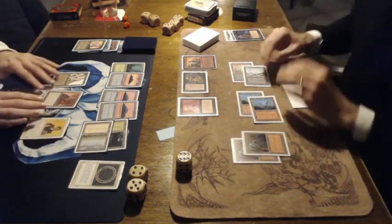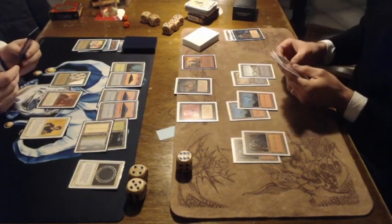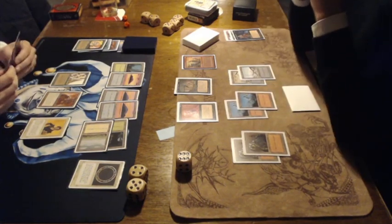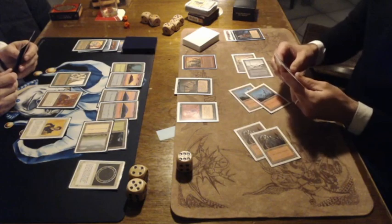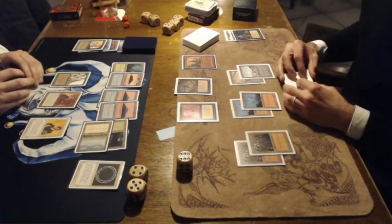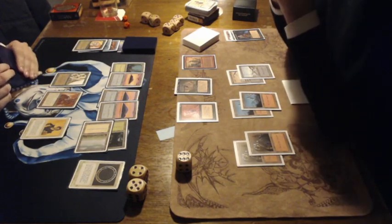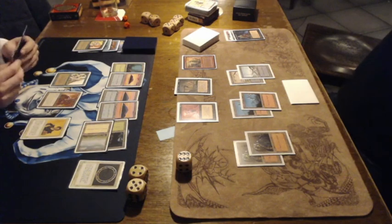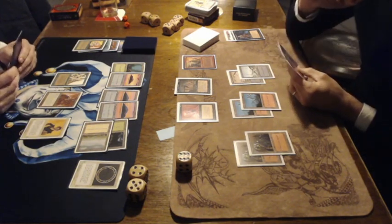This could be a game changer — the Circle of Protection: Black. My, my, my, Nick. And of course he's now playing with just red and black, which means he cannot get rid of the Circle of Protection easily. I just don't think he can actually, so he'll have to find other sources than black to kill Ron here. This could be quite problematic.